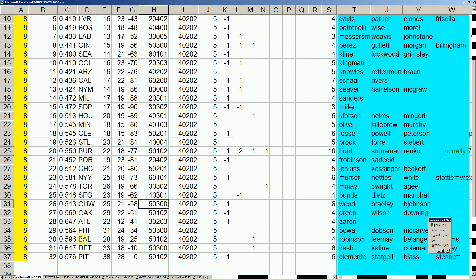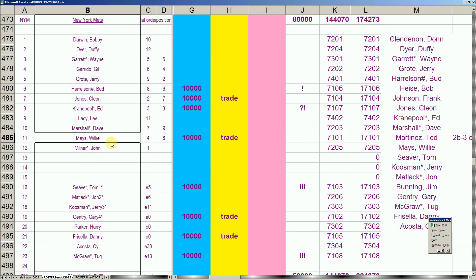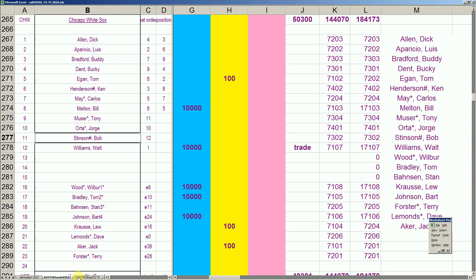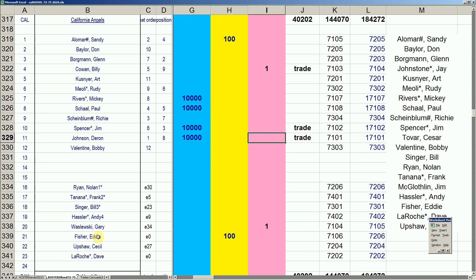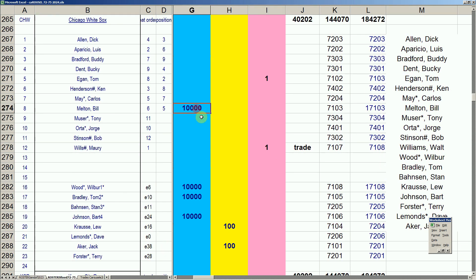The White Sox started at 50-3-0-0 — five guys to keep, three waivers, nobody to retire. They started the process with Bill Melton, Walt Williams, Wilbur Wood, Tom Bradley, and Bart Johnson. Walt Williams was a nice little sparkplug leadoff hitter type — they were hoping to trade him instead of putting him on waivers. When the process is over, they kept Melton, Wood, Bradley, and Bart Johnson.